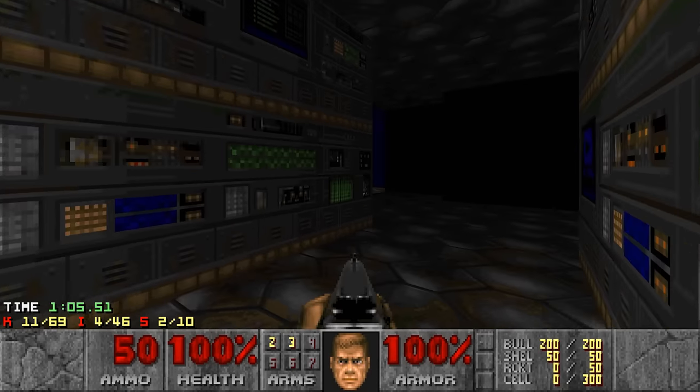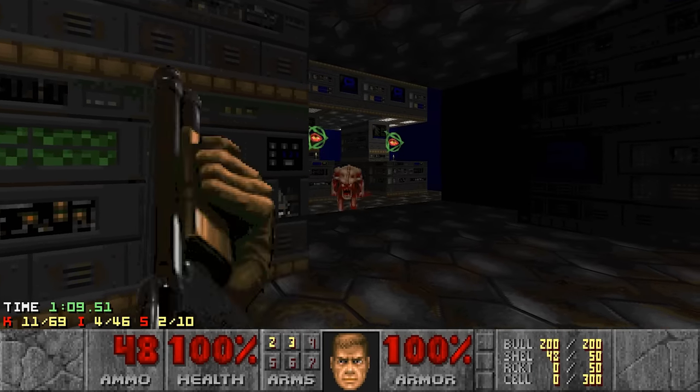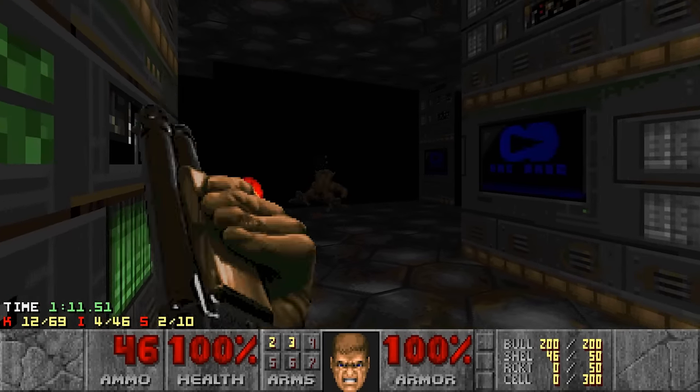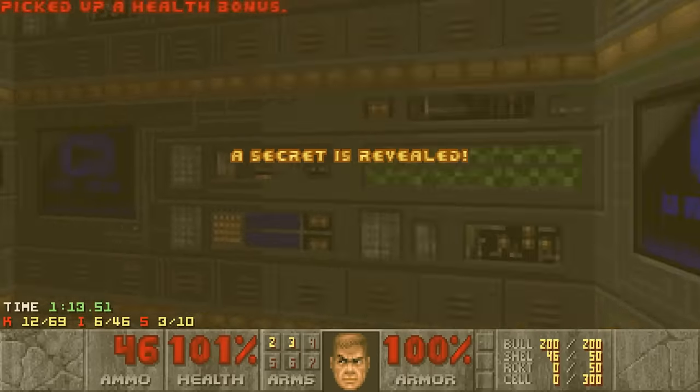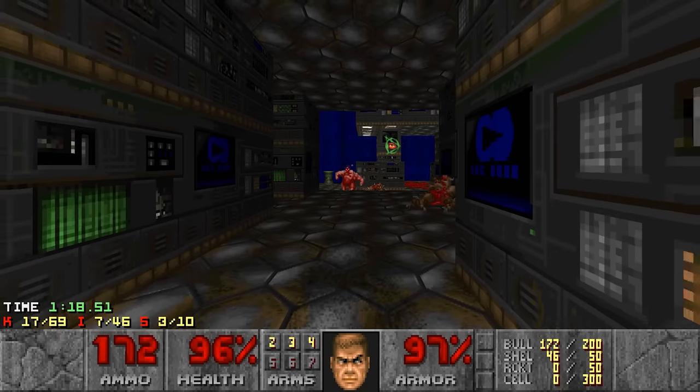Let's just run. Shoot the computer panel — go to the computer panel, shoot the computer panel — to receive the chaingun. This is gonna help out a lot.